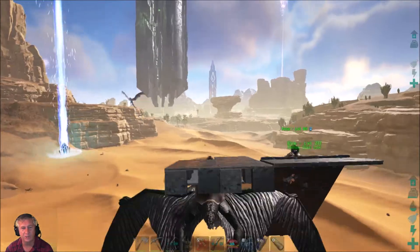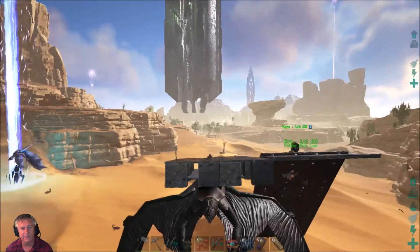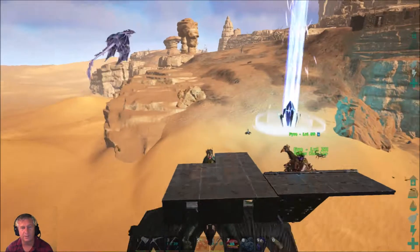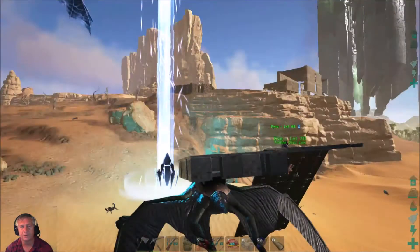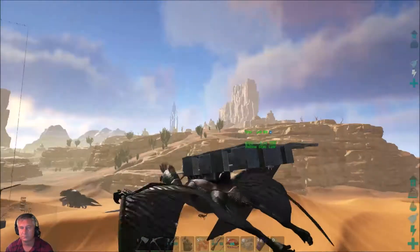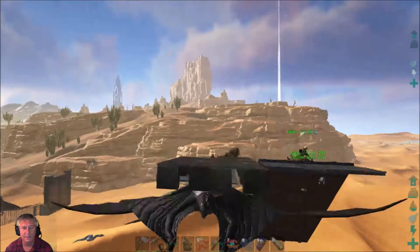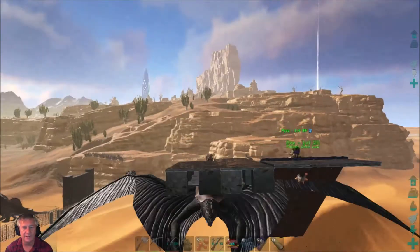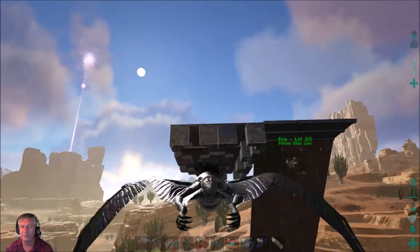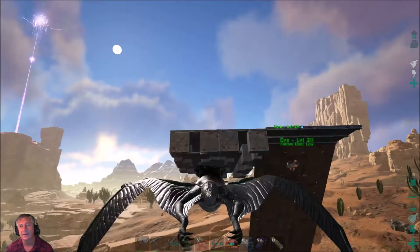If that wyvern comes towards my Gigas and the Giga pen, it will surely die. I'm just going to check it out and if it is a wild one I'll definitely be bringing it closer to my Gigas. Gotta get it to follow me — nah, it's flying away. The Gigas down there will take care of it. I'm not too worried.